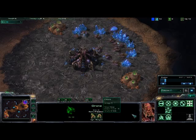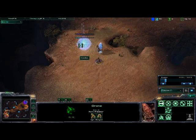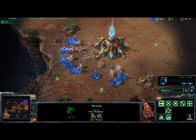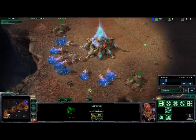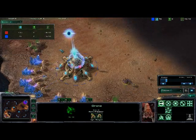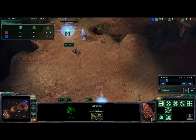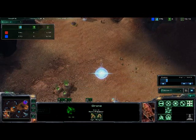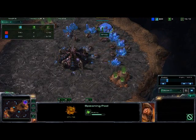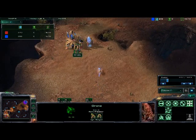An important thing to do when using this type of reactionary style of gameplay is it's very important to get a drone — or whatever race you play, this can apply to many different races — and just scout out what the player is doing. You can see that is what I'm doing, just looking around here. I do see another pylon going up, and I don't really see anything out of the ordinary, so I'm thinking maybe this could be some standard zealot play. And I am going to be getting my hatchery right now.